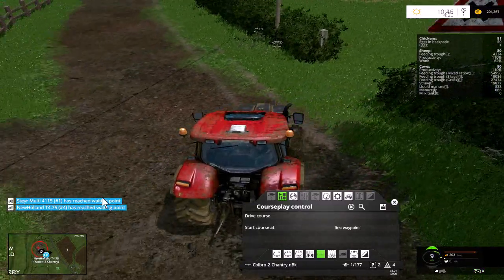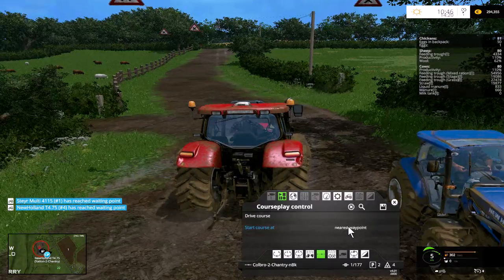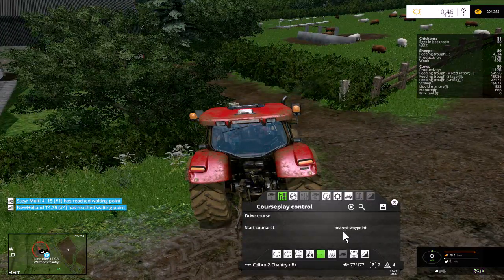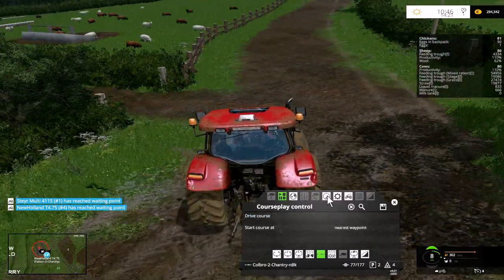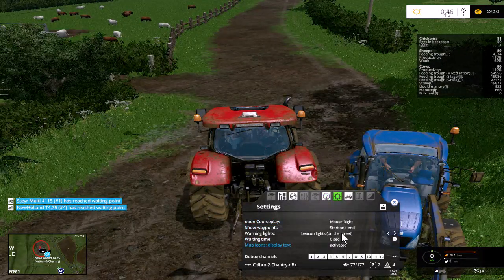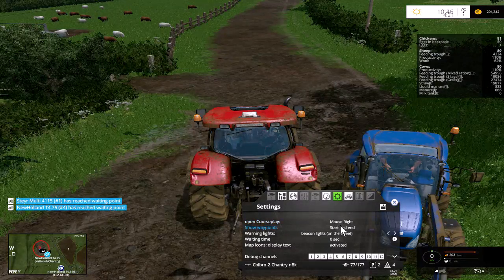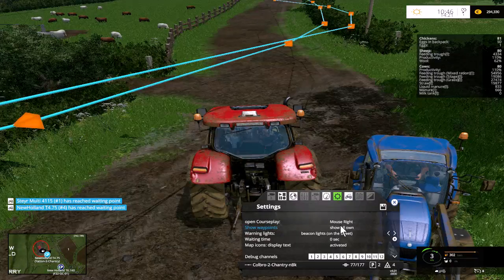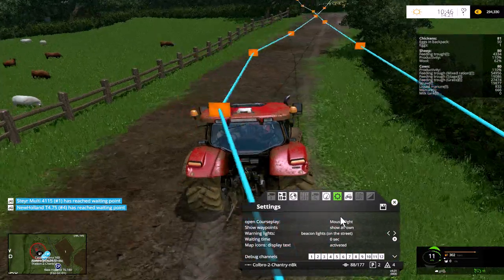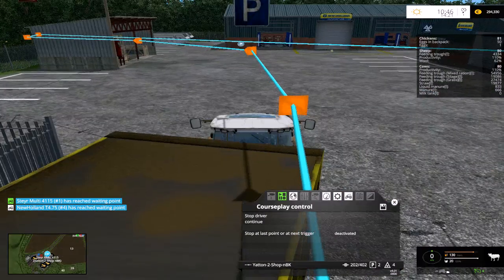I don't want him on the first waypoint, I want him on the closest waypoint. Why isn't it showing up? We're at Chantry - must have turned off the show. Show waypoint start and end - no, we'll show all. Before I've mentioned that I wish I had straightened these lines out a little bit. I was rushing it when I first got into the game on this particular map and I've never bothered to reset those courses.